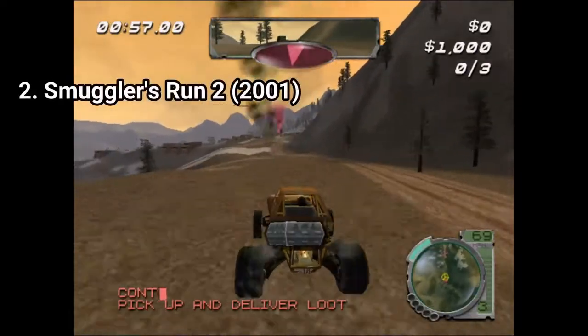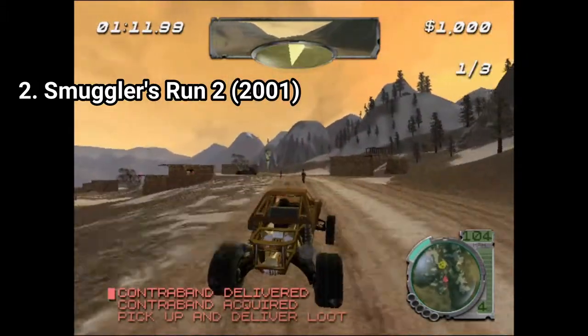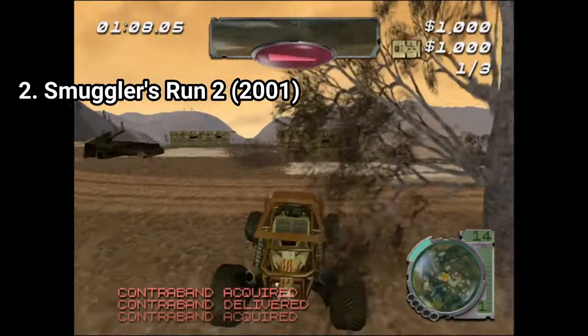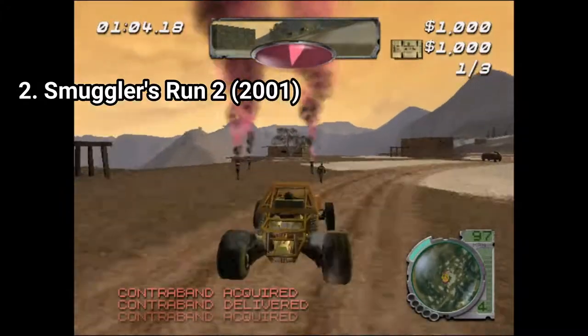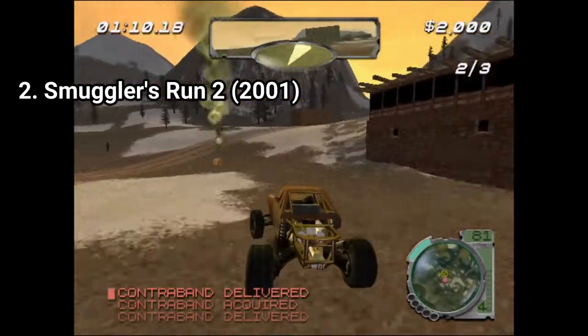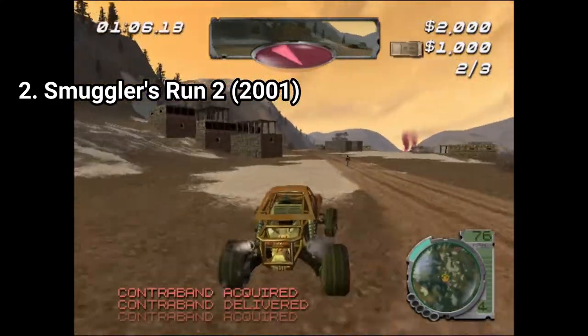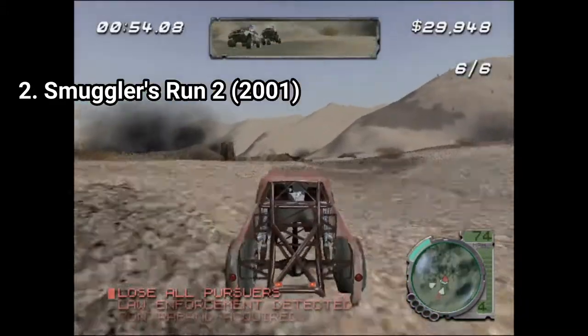Smuggler's Run 2 is a huge improvement over the first one. The gameplay has been tweaked so that now it's more fun and less frustrating. And not only this, you get more mission objectives. If in the first one you had three mission objectives — race, deliver the package, and capture the flag — now you get those plus others like following and chasing people or escaping the police.